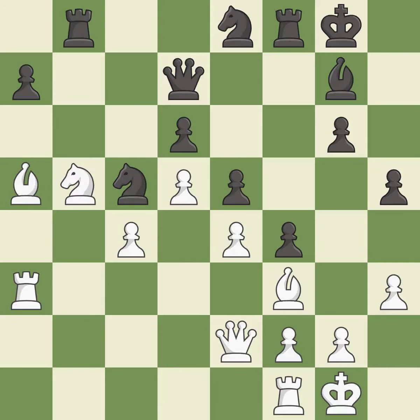That pawn was free for the taking. This threatens to reveal an attack on a pawn — it is best. The opposing knight is kicked by a pawn and must now move or be captured — it is best. This moves the knight to safety — it is best.